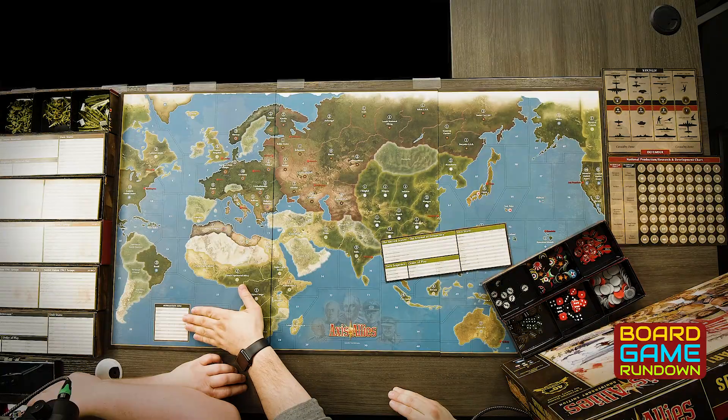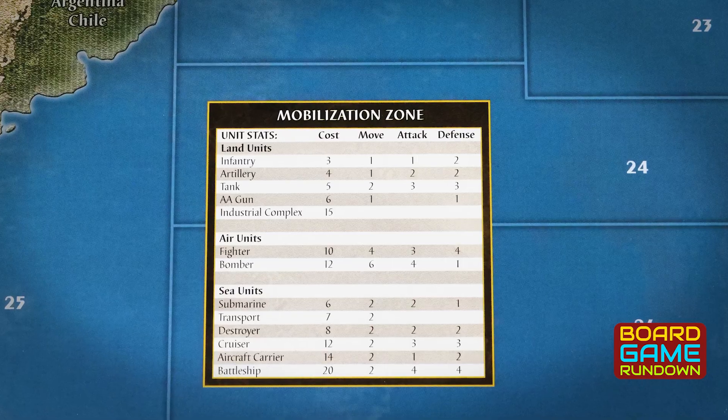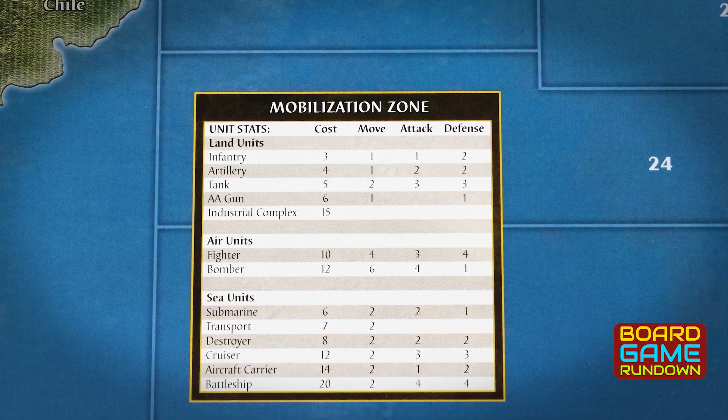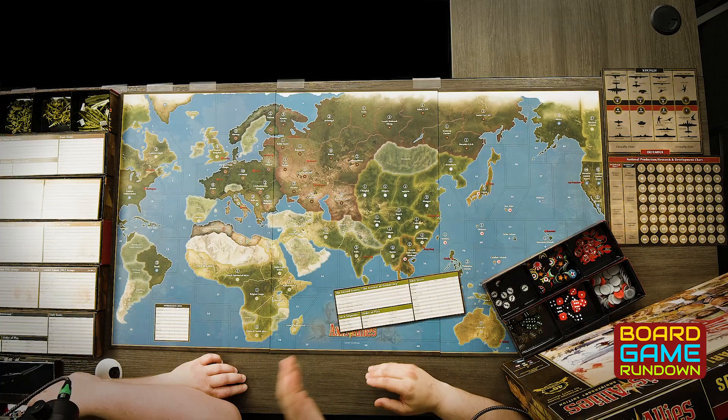Then you move on to purchasing units. You have to decide before you make any moves what units you'd like to purchase. There is a Mobilization Zone down here in the bottom corner, and each country has its own card giving you a breakdown of how much it costs to purchase all of the units. You buy them, stick them in the Mobilization Zone, and they'll be deployed later.